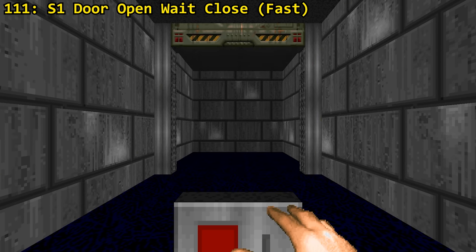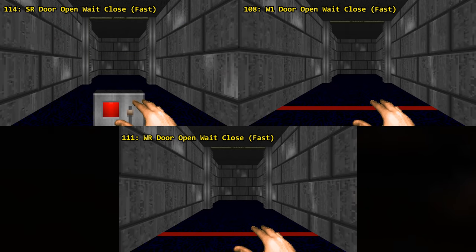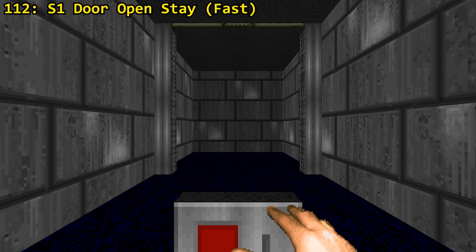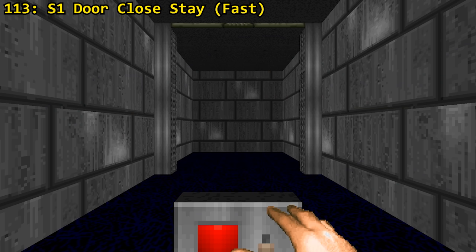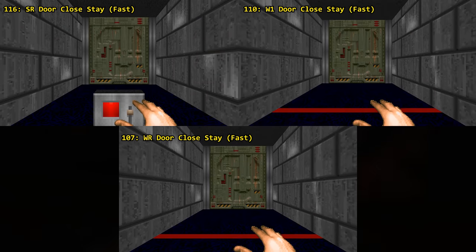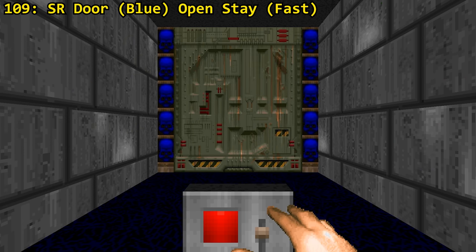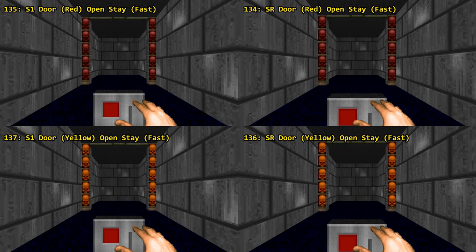There are a lot of blaze doors too, but most of them are the same as the regular remote doors we just discussed. S1, SR, W1 or WR for doors that when fully open will close on their own after 4 seconds. Same with doors that remain open when activated, and also with doors that close. Then there are blaze doors that require colored keys — for each key there's an S1 or SR variant, and when activated the door remains open.